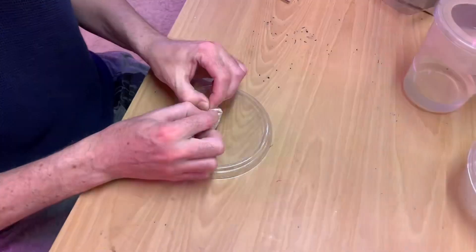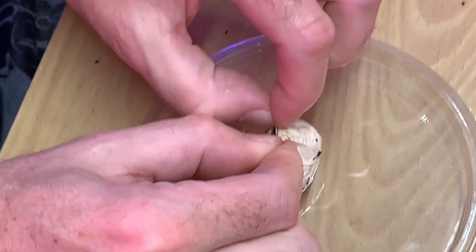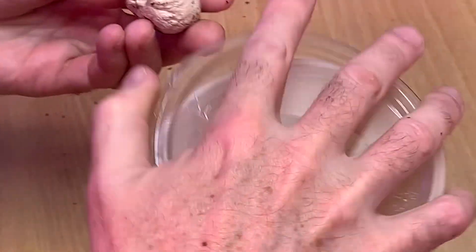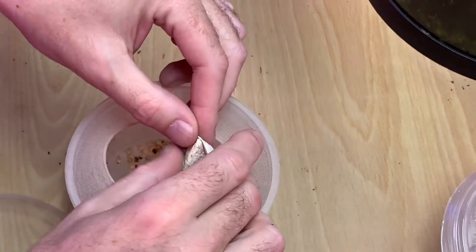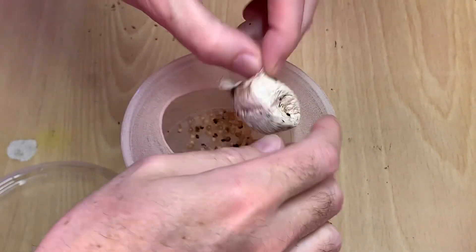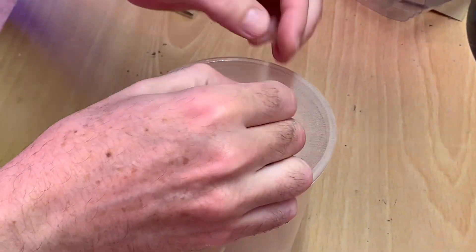Let's get her something to eat - a couple dubias. She snatched that thing so quick. Looks like we've got folls. Yep, they're there. We've got a few bad eggs, I'll clean those out. Not bad though. We'll clean those out and then I'll take a few pictures.